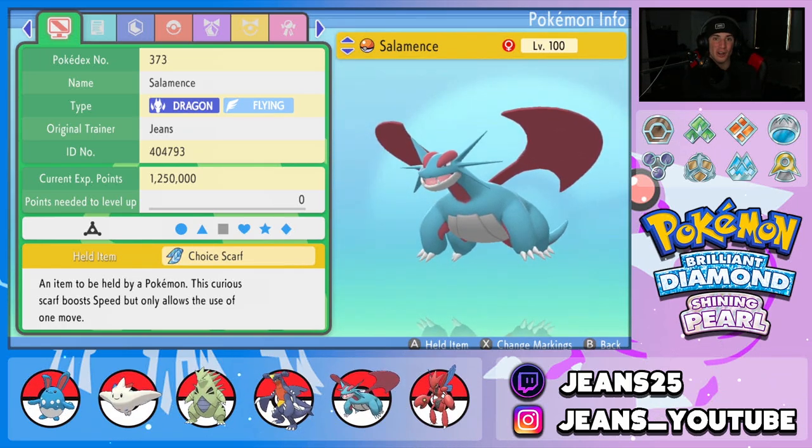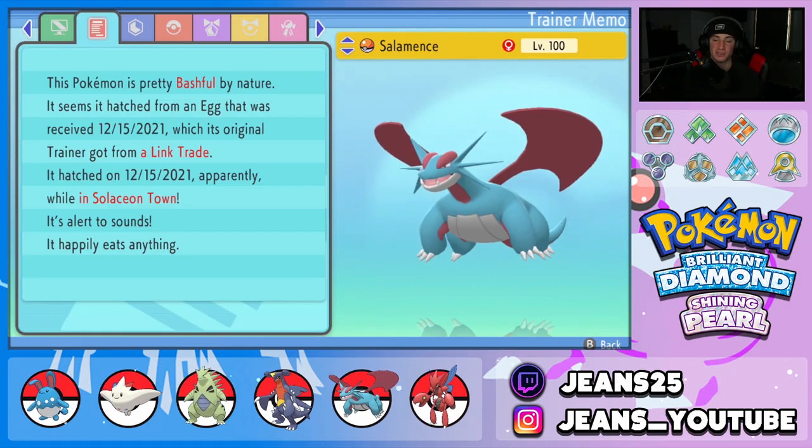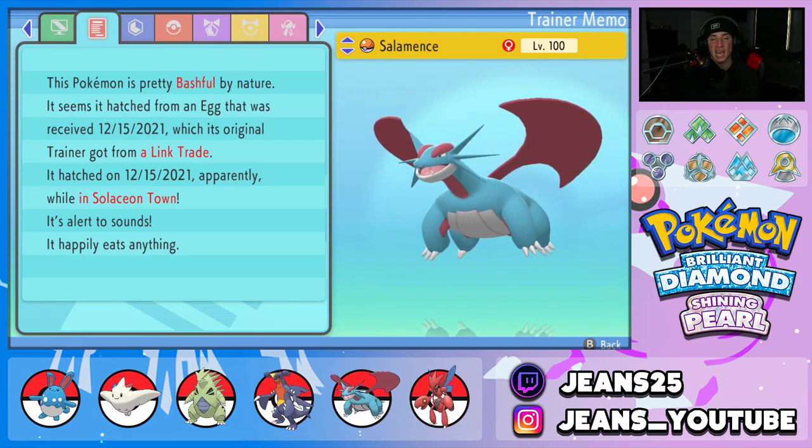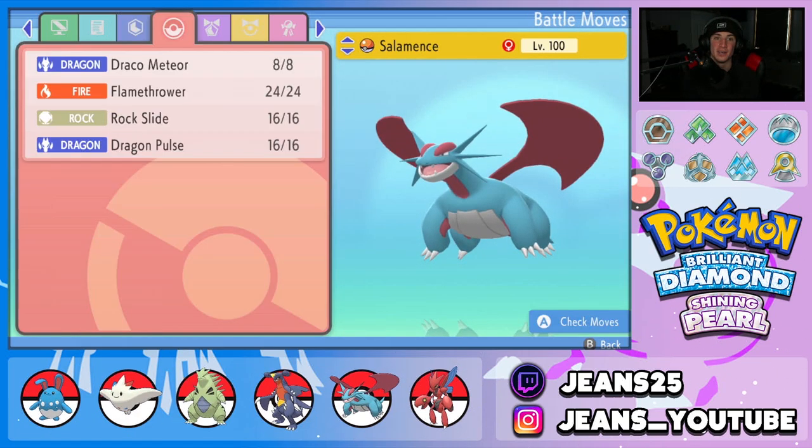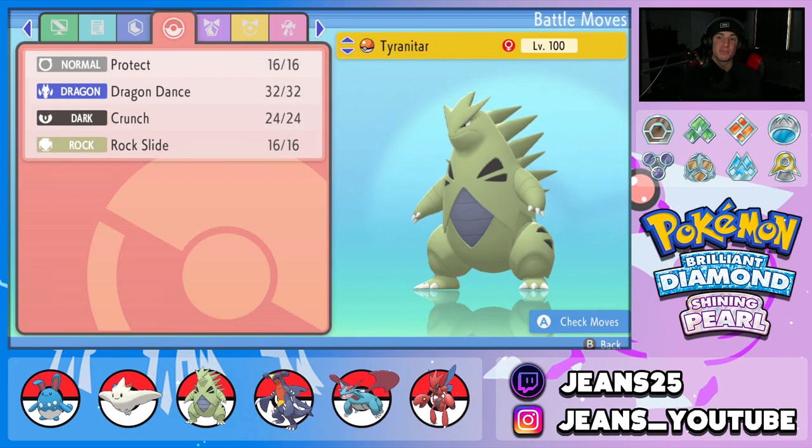Third Pokemon is Salamence with a Choice Scarf so it can outspeed pretty much any Pokemon in this format. It has a Bashful nature so no stats change, since it has both physical and special attacking moves. EVs are mainly in Special Attack with a bit in HP and Speed. It's rocking the Intimidate ability to drop physical attack on opposing Pokemon. Moveset is Draco Meteor for huge STAB damage, Flamethrower for coverage, Rock Slide for coverage, and Dragon Pulse for a final STAB move.